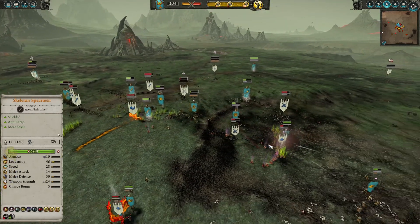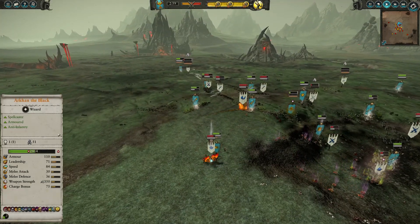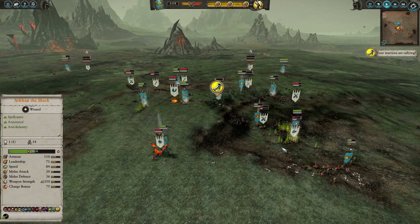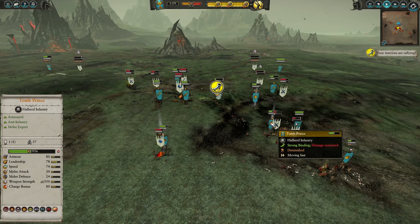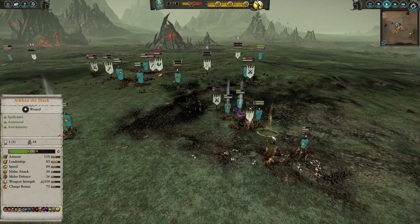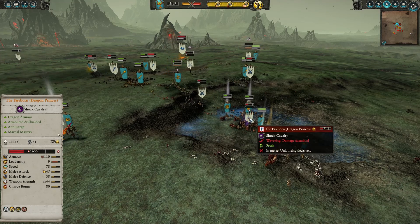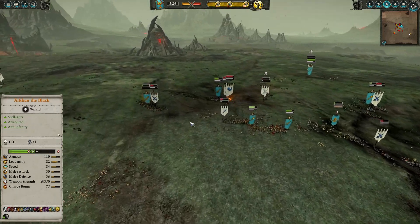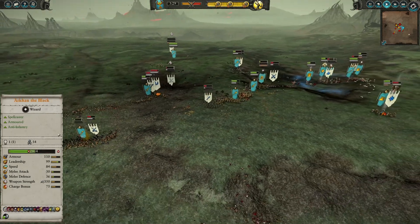The Phoenixes are a real problem and it's not just two of them — the Firenborn are here as well. I'm sending my Tomb Prince and Archon to deal with them; I need to Spirit Leech them down. I also summoned an Ushabti to bog them down and deal with them as soon as possible. These guys are going to cause a lot of problems for my Ushabti, which is scary because if they die I have no way of dealing with these flame-spire Phoenixes.